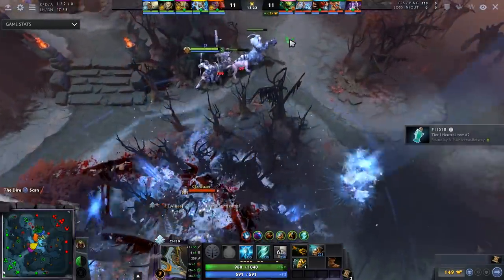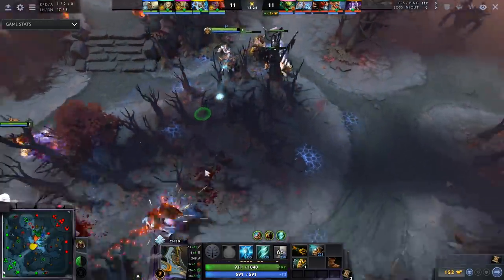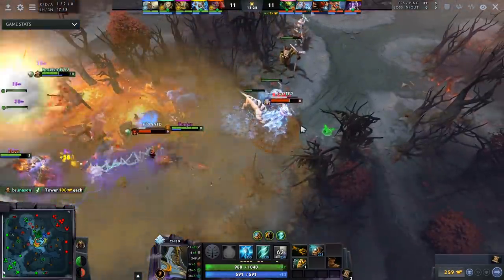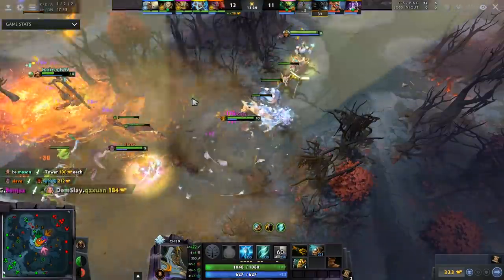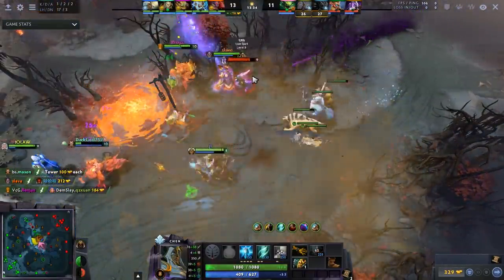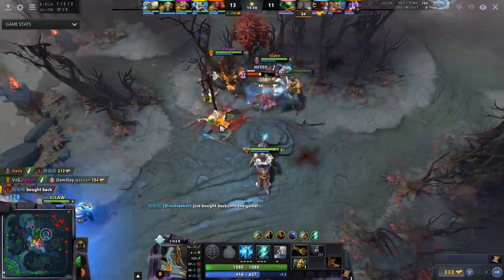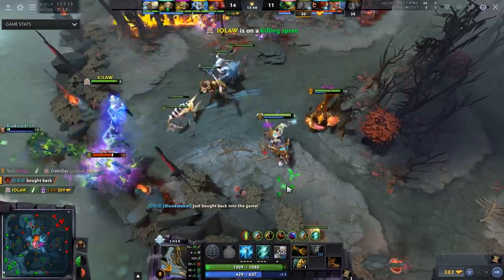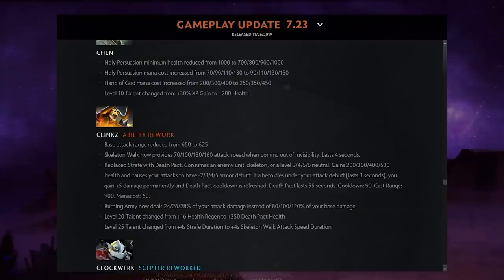Chen's units were nerfed — HP went from 1000 to 700 at level one, though it scales up. Mana was also nerfed, which creates mana problems. Hand of God's mana cost was nerfed as well. Chen lost his XP gain talent — you'll probably take cast range or health instead. I still think Chen is one of the best heroes in Dota.